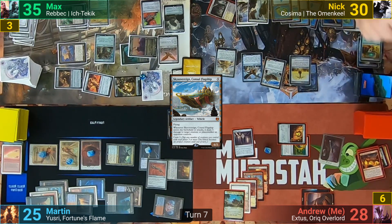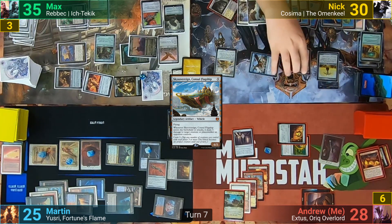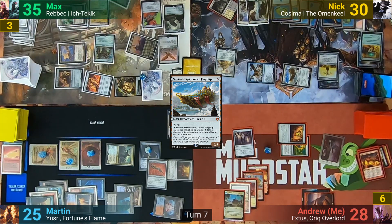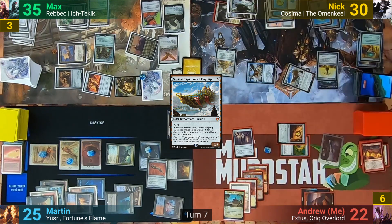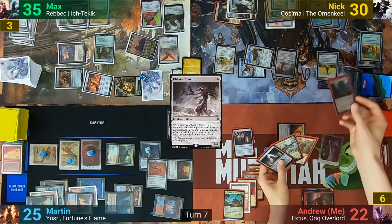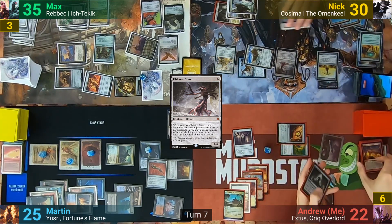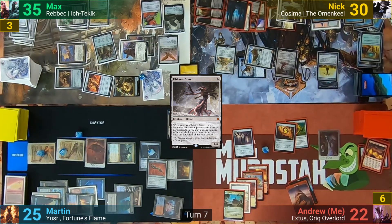Nick then sacks his Mind Stone, drawing a card. He taps the Guardian to crew up the Sky Sovereign and goes at me for 6. He also gets an On Attack trigger, dealing 3 to each Yusri, and excels my top 6 cards. He hits 4 lands out of the 6, and in his post-combat main phase casts an Oblivion Sower, targeting me with the On Cast trigger. I hit only 1 land from those 4, but Nick still gets to dump all of those exiled lands into play. He also gets to tap down 7 creatures from those lands coming in, and scry 1 from my stolen Temple of Malice.